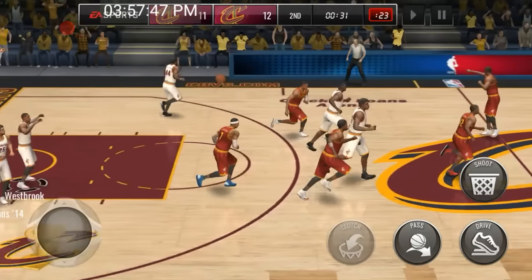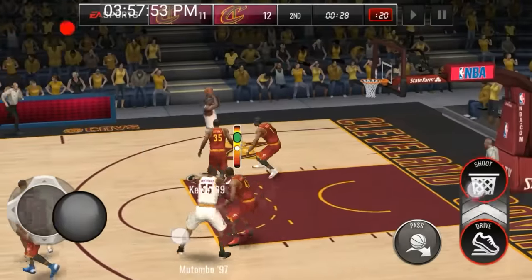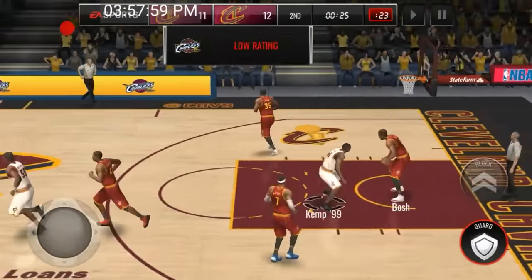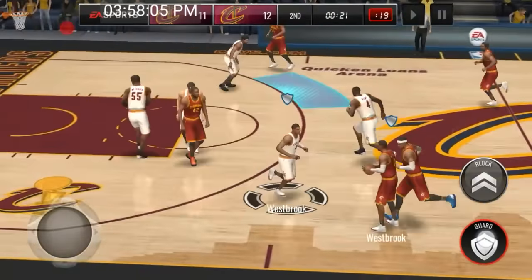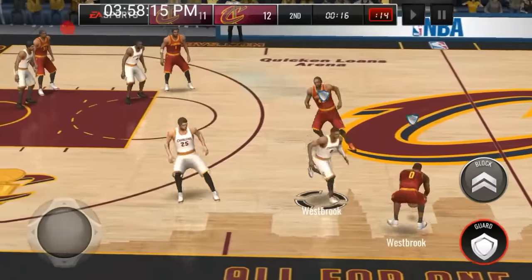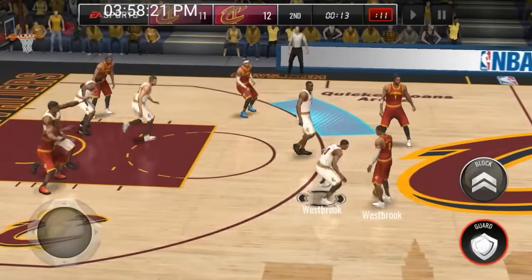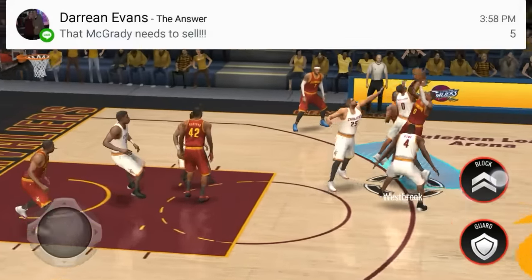Westbrook gets the rebound right there. The gameplay starts lagging a little bit, but we're good. Kemp pulls up for the shot and that does not go down. Kemp is basically a monster in the paint — if you go for a layup or a dunk, he is not gonna miss. Definitely pick him up; he's 6'10" so he can definitely grab those boards. There's 14 seconds left and we're only up by one.